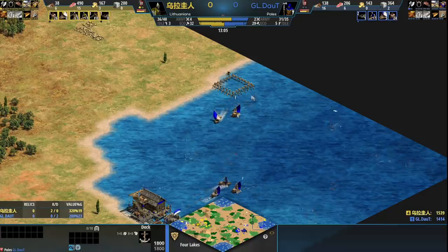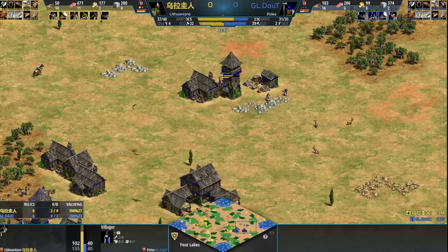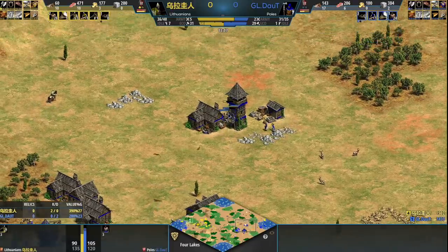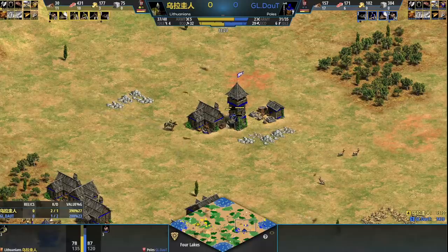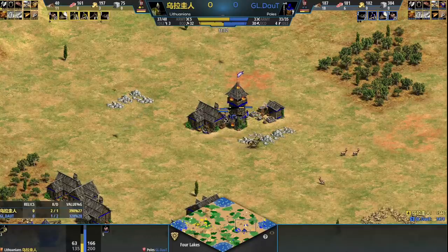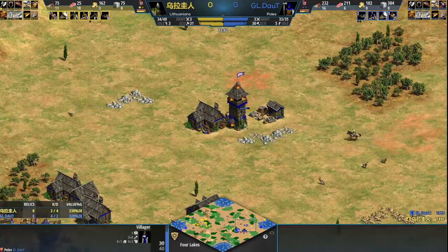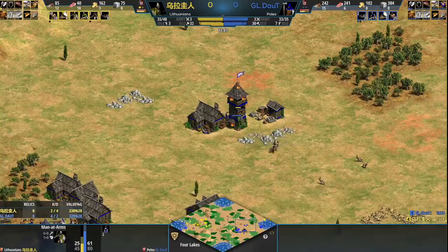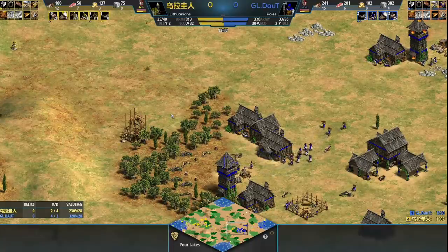The Man-at-Arms are actually attacking a tower right now. What Doubt has to do is attack with some villagers and garrison back inside - the tower's not going to hit those Man-at-Arms unless they're further away. Great micro here from Doubt. This is actually why you shouldn't, at a high level, do what Yellow just did here, because this is normally the result - but it still takes some work. And Yellow is also dodging the tower fire, which is cheeky, and also dropping a tower on Doubt's woodline. This is a really good game.